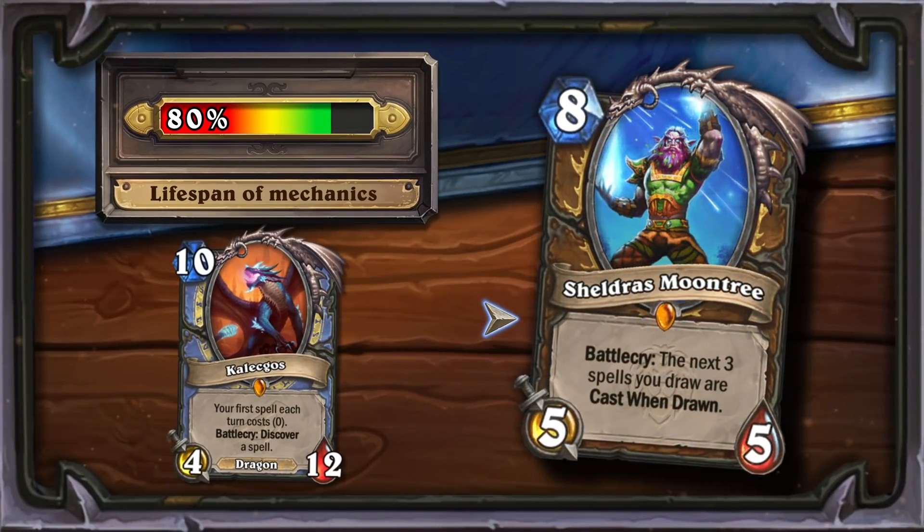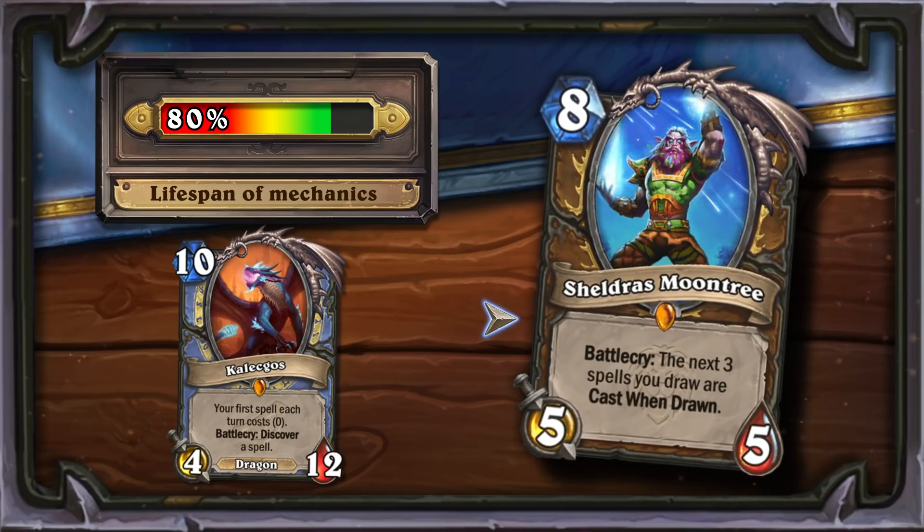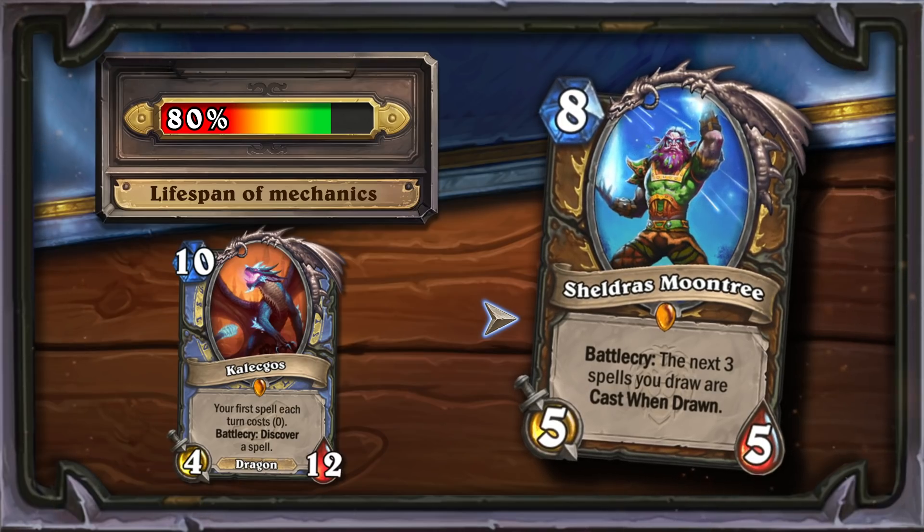Sheldra's Moontree is another card that has no analogues. His distant cousin is Caligos, who allowed mages to cast one spell per turn for free — it was an extremely useful card. By far the main disadvantage of Sheldra's is the lack of control over the spells that will be played, but the card has a lot of potential.